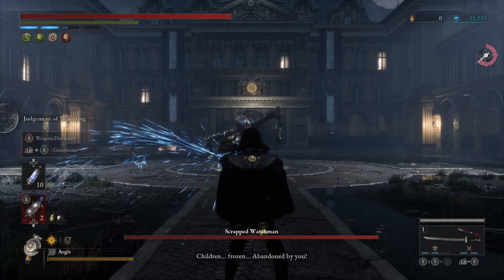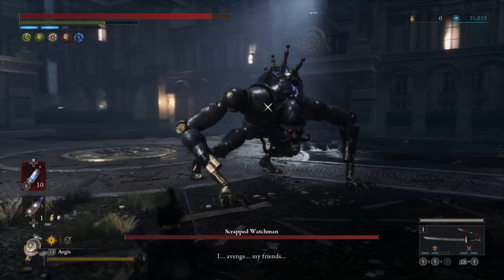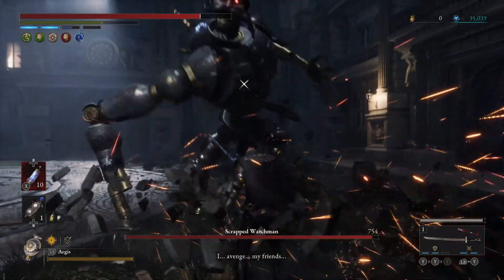Hello everyone. In this video I want to show you how to cheese the boss Scrapped Watchman from Lies of P. This is the third boss that we fight in the game and he is a little bit of a difficulty spike compared to some of the last bosses.